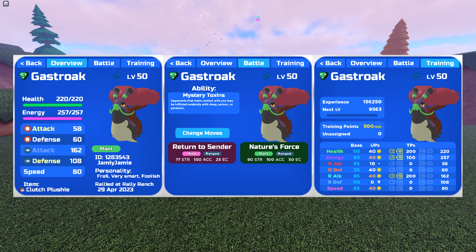For Gastroke, in case you want to use it, the idea is to maximize our health stat as much as possible while decreasing our ranged defense stat as much as possible. With the Clutch Plushie, we will always survive a hit no matter what, even if it takes us down to 1 health — which is actually what we're intending. We only want to use Gastroke when the Dragodyne is on either its last or second-to-last health segment. The idea is to let Dragodyne one-shot our Gastroke down to 1 health via the Clutch Plushie, and then use Return to Sender to deal double damage back. It's a very sacrificial lamb type of strategy.